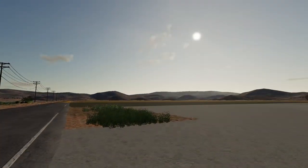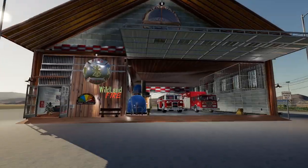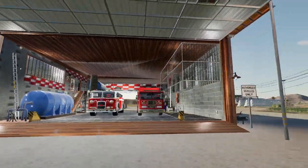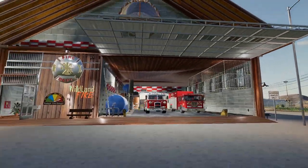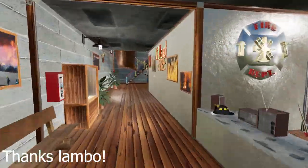Welcome back to California, guys. It's a beautiful sunny day. Of course, we're in California, but check it out — we brought the fire station here to California, here to Central Valley, California. It's super dry, it's super hot always here, so of course we need a fire station.